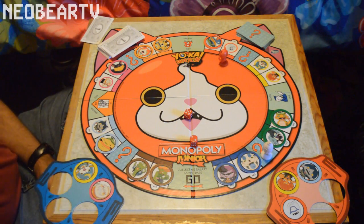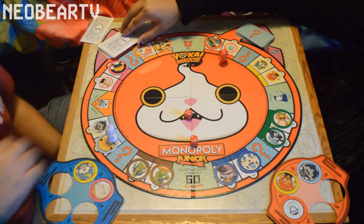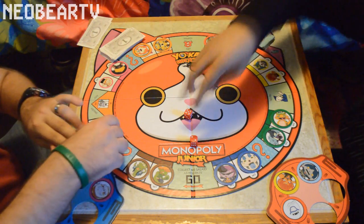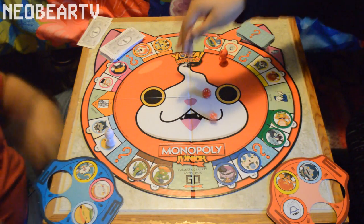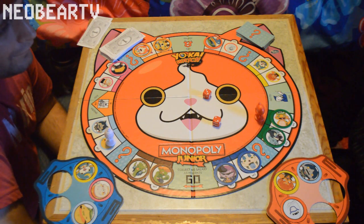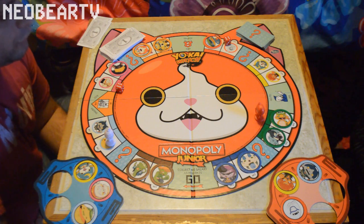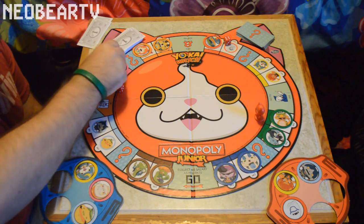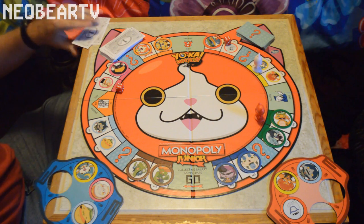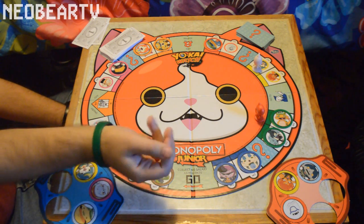I'm poor. Nine again. Give me one. My only problem with Monopoly Junior is it's so fast. He can't buy it. They don't give you enough money in this game. Twelve. Oh, that's yours - okay, so nothing happens. I don't roll double. The game goes by fast. If they give you more money, it would go by even faster.